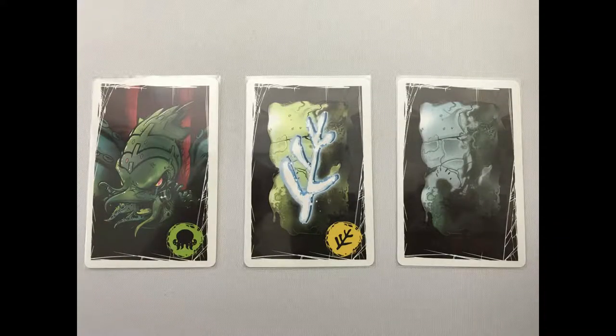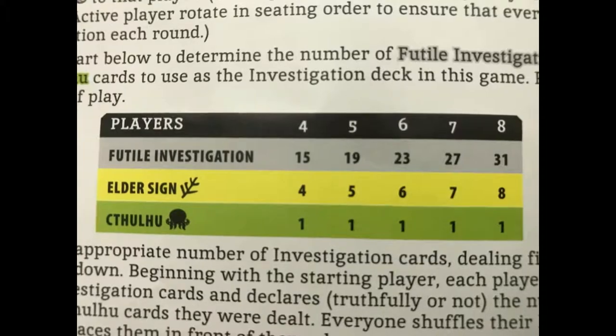For the basic setup, shuffle the Cthulhu card, plus 1 Elder Sign card per player, plus 15-31 futile investigation cards depending on the player count. Again, the number of cards required is shown in the rulebook.